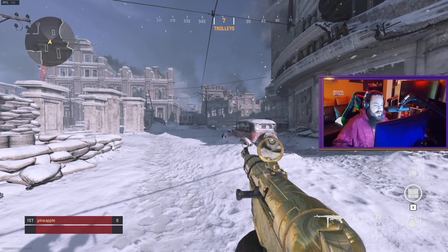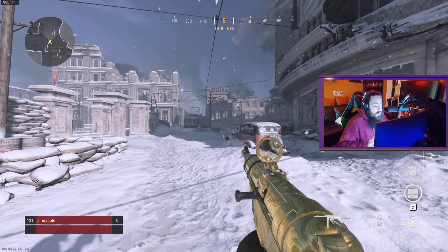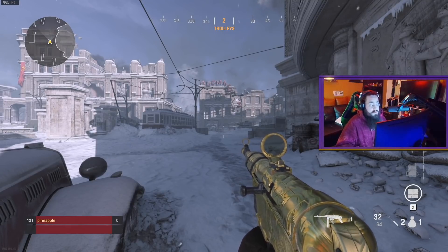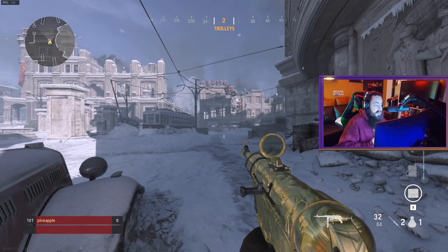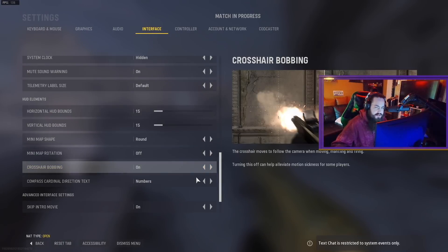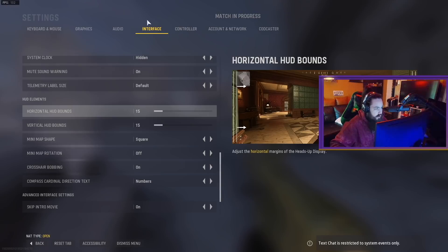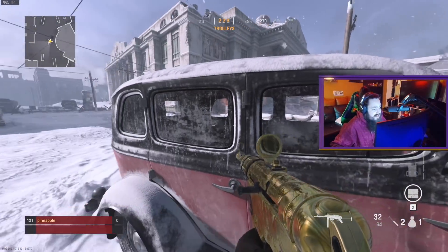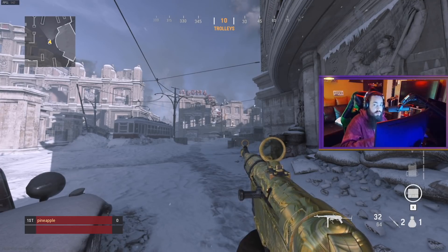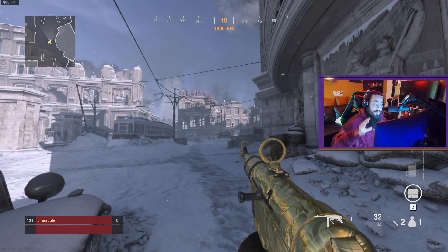Now we're talking about the mini map size. I was really surprised this didn't port over from Warzone because it's one of the most important things, especially with so many people running Forward Intel. We're going to change our map to square for more coverage. Right now there's an entire building behind me with two doors that I can't see. Go to Settings → Interface → HUD Elements → Mini Map Shape and change it to Square. Now you can see that entrance on your mini map.